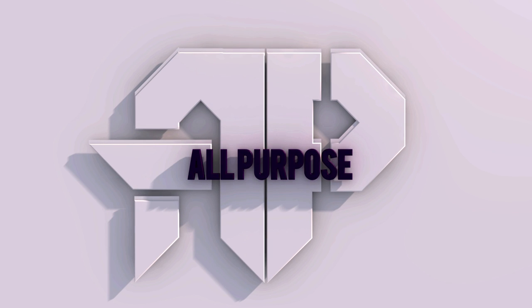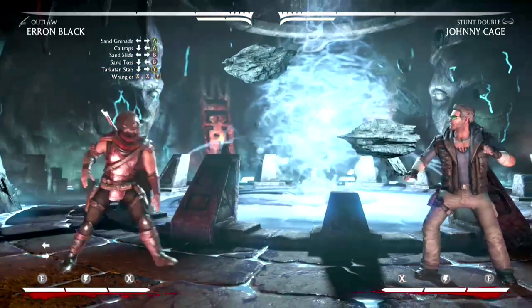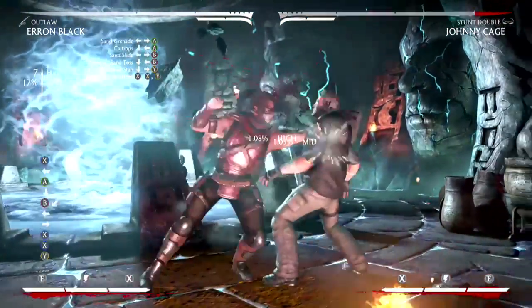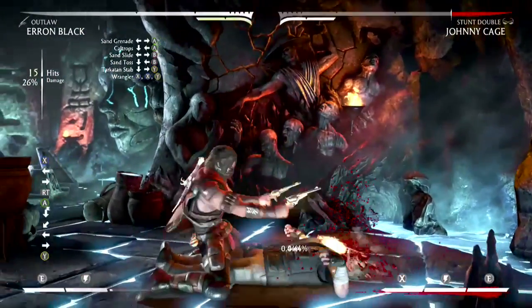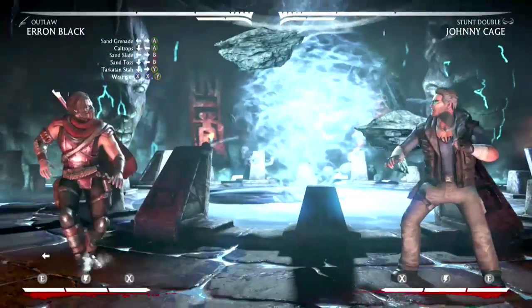This Erron Black combo can only be done using the Outlaw variation. This one was a little difficult — you get a nice amount of damage, but it's not really optimal to use. I like to show different varieties in combos though. If you want to use Erron Black, this is really nice to show off and gives you something different to do that doesn't look the same.